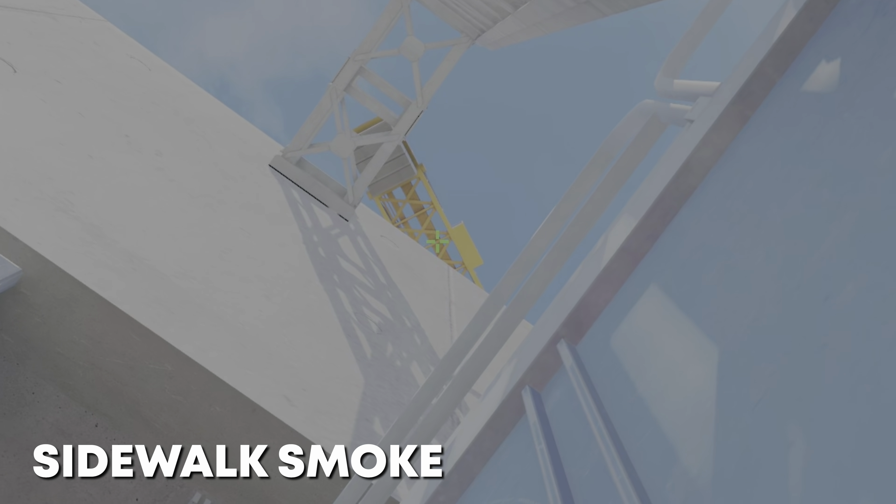Next, to smoke left side at A-Site, get in this corner by these sandbags, and aim slightly above where this corner hits the scaffold, and do a jump throw. The smoke will bounce off scaffold and land to block off anyone back on A-Site.